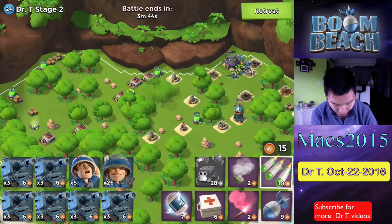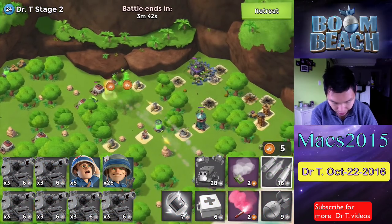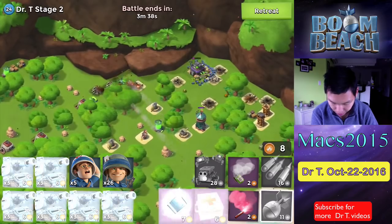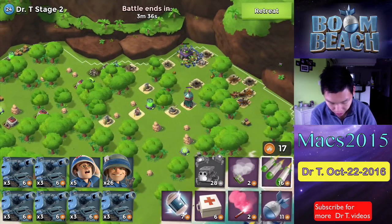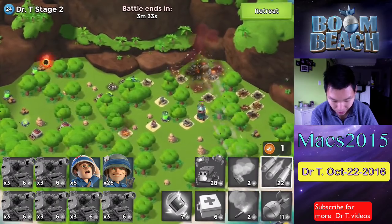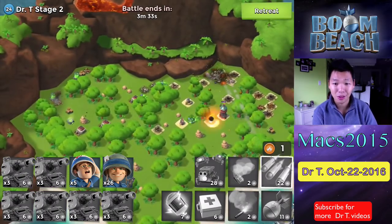I even have enough for a barrage over here on the left side, just to get a few more buildings. And then one more artillery on those two towers, and we can finish off the HQ, kill our own critters. Oh, that was kind of close — I could have just lost all my critters.